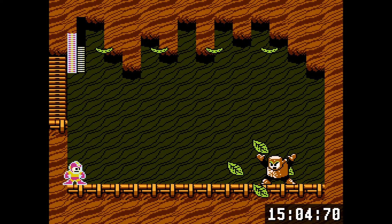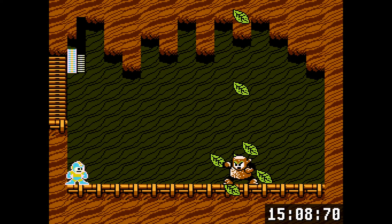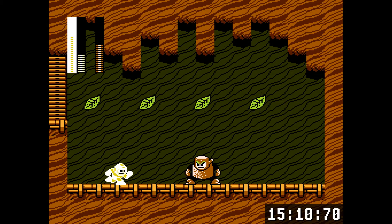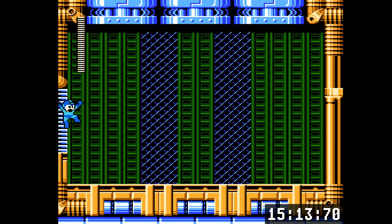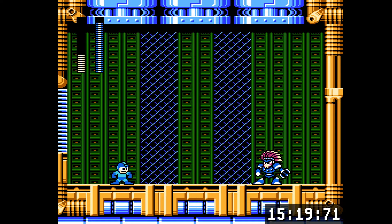Wood Man is funny because he has like four different weaknesses - he's weak to fire, metal, air, and I think crash bomb too. Mega Man 2's weakness charts are a bit confusing, a bit of a mess. I use fire against him since it's his official weakness.